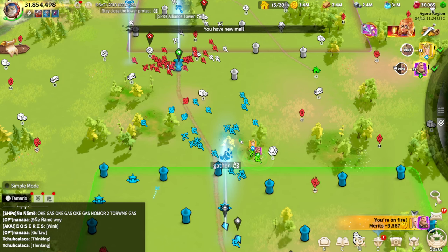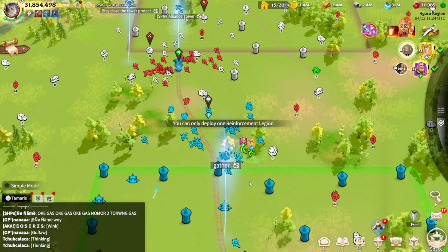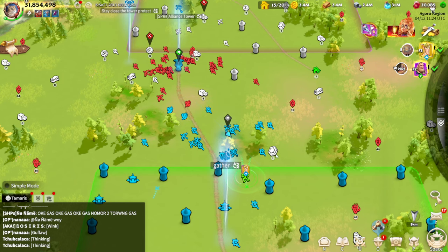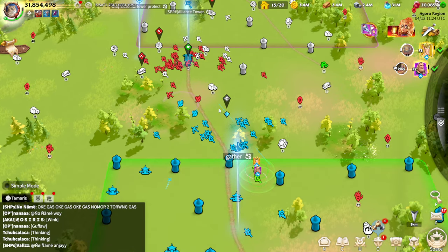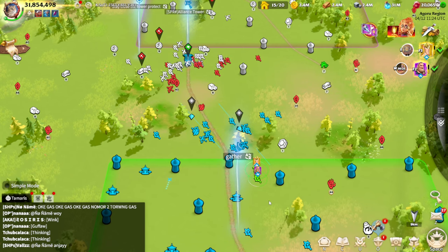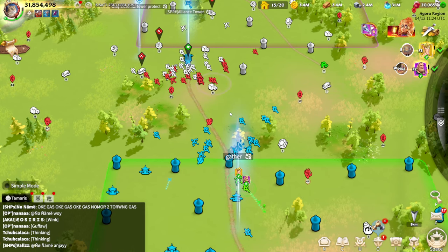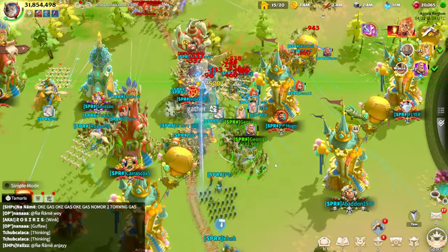Whenever a tier 5 player is targeting your legions it's almost impossible to stay alive, so try your best not to get targeted. Utilize the zoom out feature — for example right here I can understand where the enemies are, where my alliance members are, and I know when to go in and when to pull out.